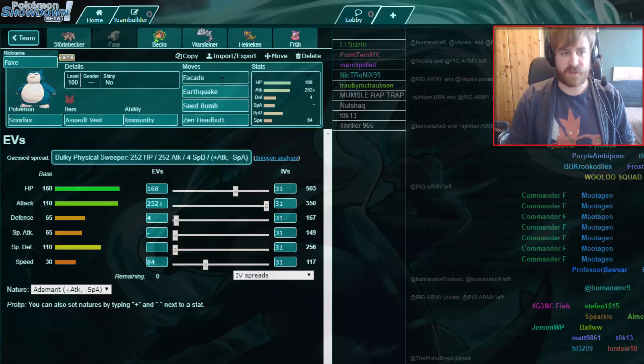We have an Assault Vest Snorlax with Facade, Earthquake, Seed Bomb and Zen Headbutt. Seed Bomb is there for Raperia, Zen Headbutt for stuff like Venusaur and Hitmontop, and Earthquake is great for stuff like Jirachi. Facade is just the main STAB.